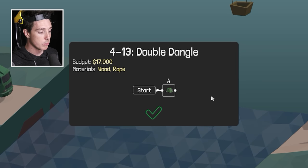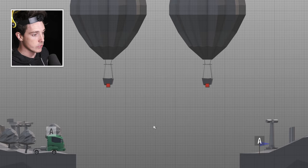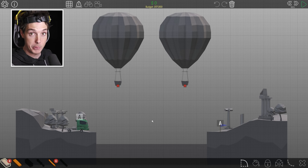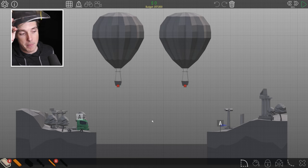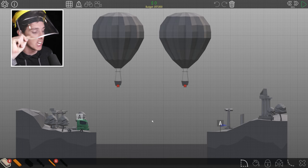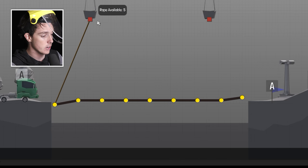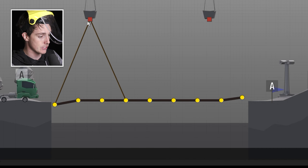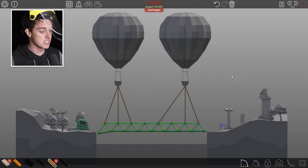Next level — we've got a Double Dangle. So we have two balloons. Are we gonna build a floating bridge? A flying bridge? Well, I'm the man for the job. Alright, so there's our road — can the balloons support this? It seems outrageous, seems like you're asking a bloody lot. Fuck it, let's give it a shot!